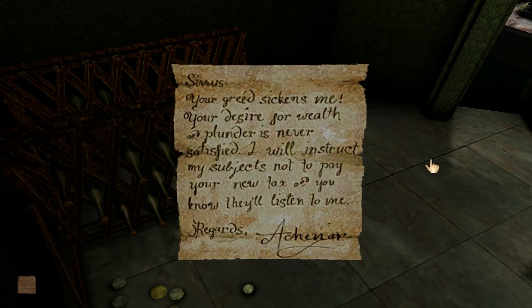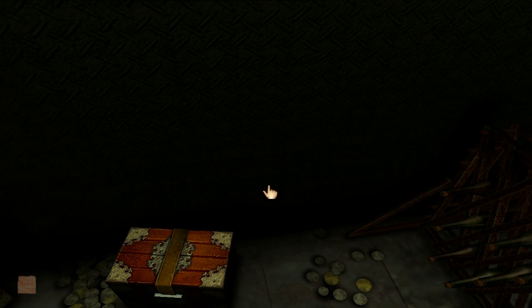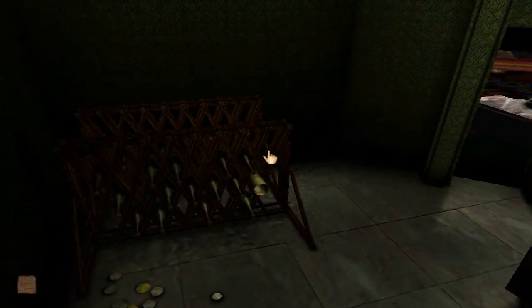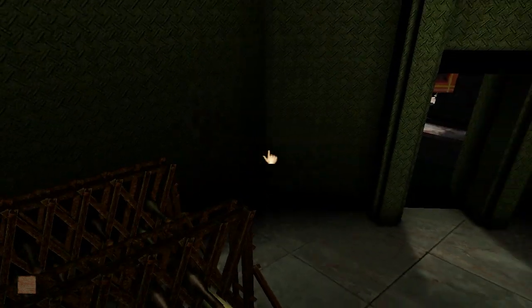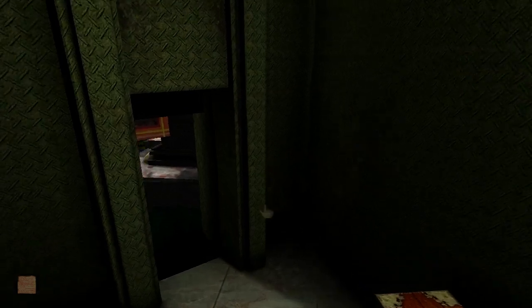Sure enough, we must be really weak. This is evidently Sirrus' room because it's got all the wealth and plunder in it. I guess we should have figured that out after we found the red page. But not only is Sirrus the greedy one, Achenar's calling him out for it. So when we're thinking about whether we should be bringing back red or blue pages, this is something we should perhaps be taking into account.